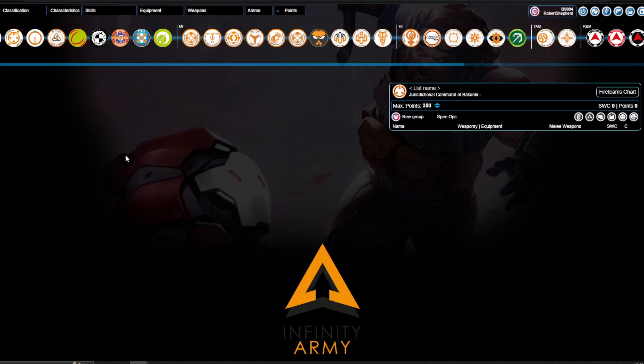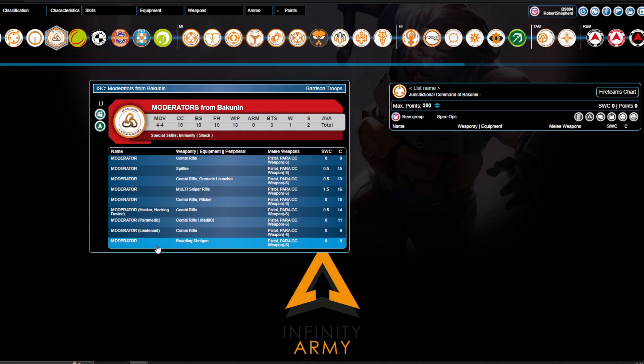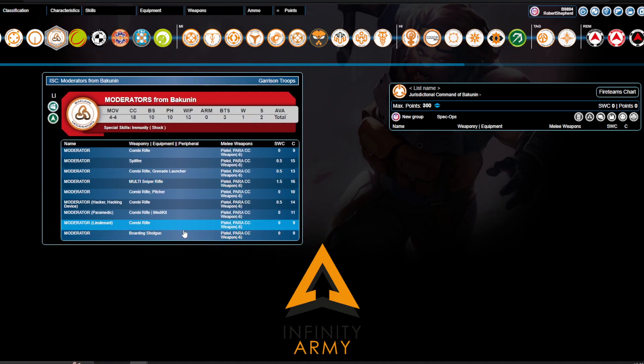Alright, on to Bakunin — the main event. We're going to break this down by category: light, medium, heavy, etc., and talk about fire teams as we go through. The light infantry stuff has seen very, very little change. Basically the only relevant thing is the new Moderator profile — the Boarding Shotgun. For 9 points, you may actually see this in Bakunin if you're doing something that requires a Moderator link. This is probably the most likely use case for the new Moderator.